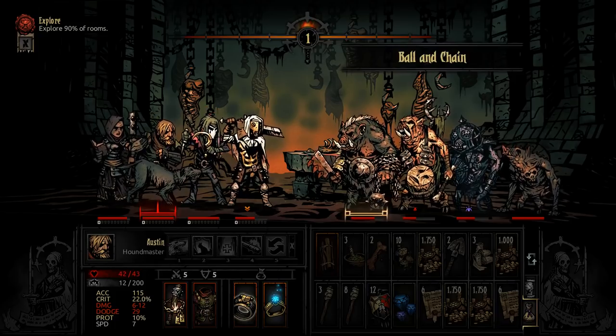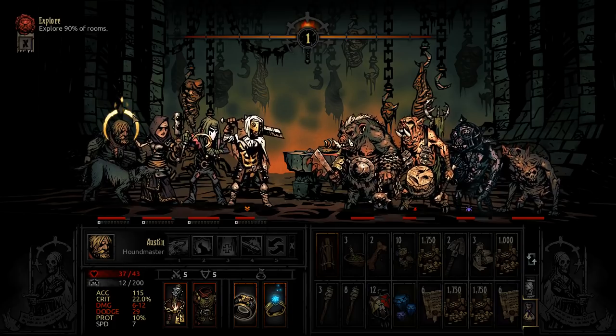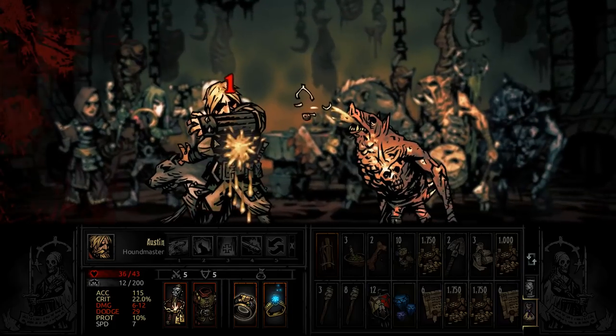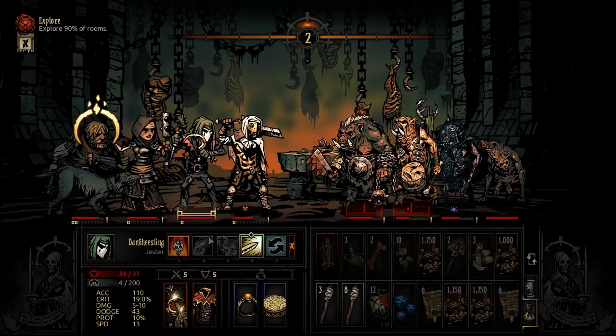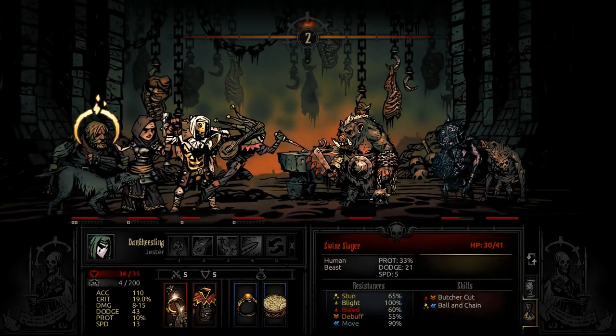And then ball and chain — to be honest, Austin is probably the most stunnable unit. It's not good, but could be worse. I thought I saw a disease flash there — resisted the disease, lucky us. Bring bring bring bring bring — let's go. Finale's set up nicely. Maybe they hit this guy — who knows? Probably backline unit, just out of necessity right now.